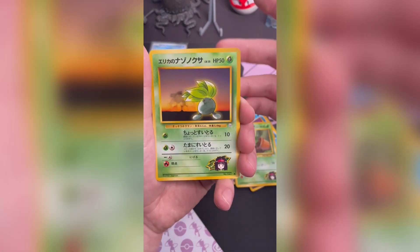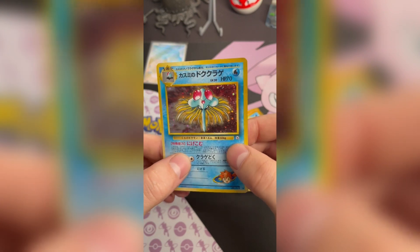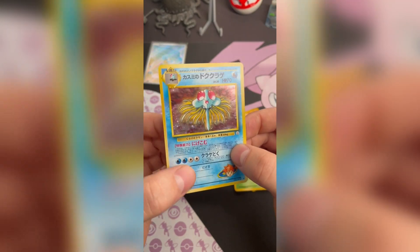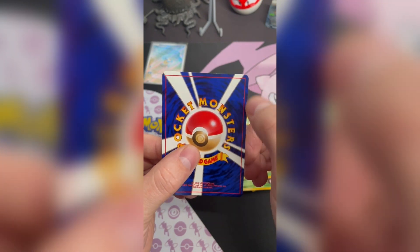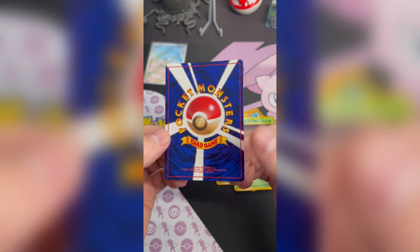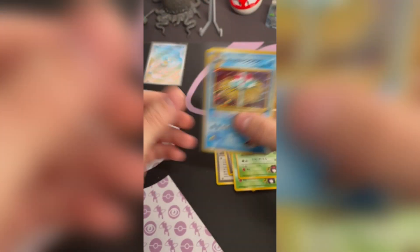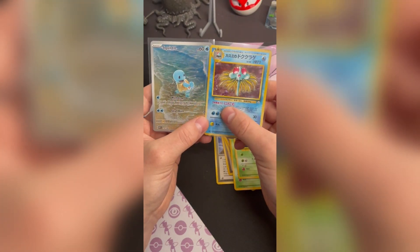And what I believe is the rare — we got a Misty's Tentacruel holographic, which looks to be a bit off-centered, but that holo pattern is very nice. There's something that looked like it kind of wanted to be a swirl up there. Let's flip over to the back — we got a little something there, which is unfortunate. But the centering on the back looks pretty good. Not a PSA 10, but we will take it nonetheless. It feels weird to sleeve this looking through a camera. But here are our pulls from today, guys — thank you for stopping in, and we'll see you next time. Bye.